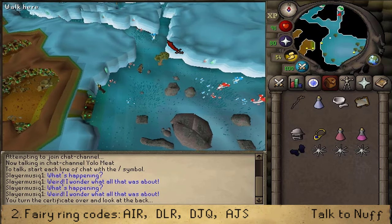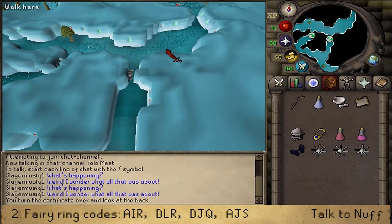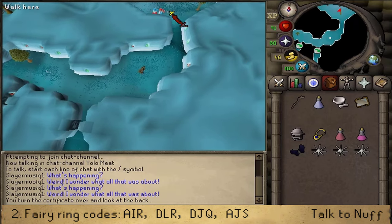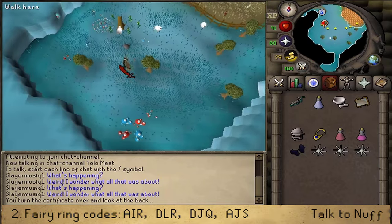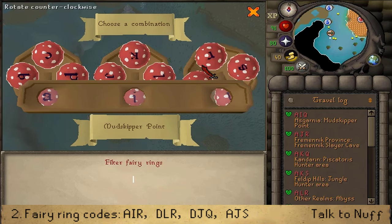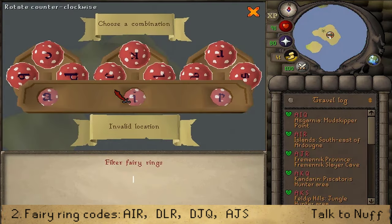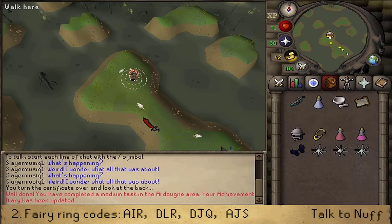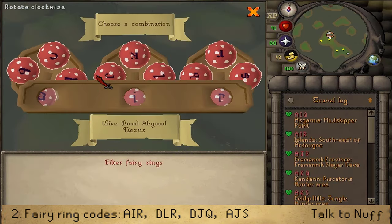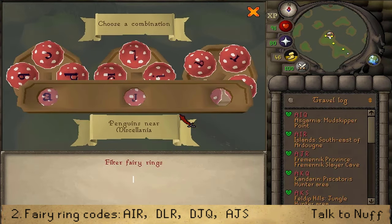Return north to the Fairy Ring. At the Fairy Ring, equip your Dramen Staff and use the following codes in sequence. First, configure the Fairy Ring and use A-I-R. Once there, use the code D-L-R. Then use the code D-J-Q. Next, go to A-J-S — this should bring you to the Fairy Queen's hidden location.